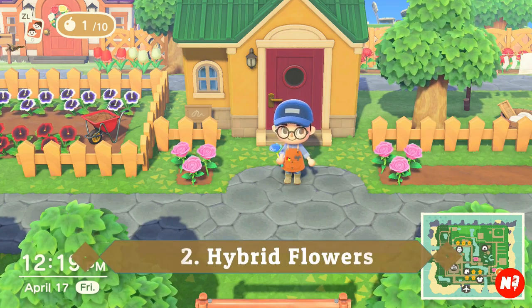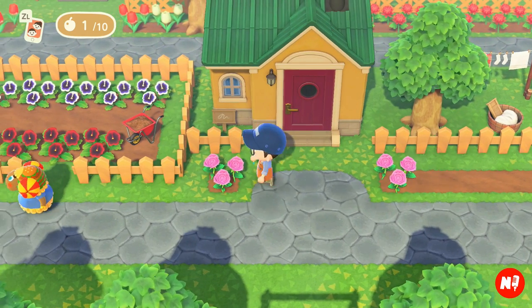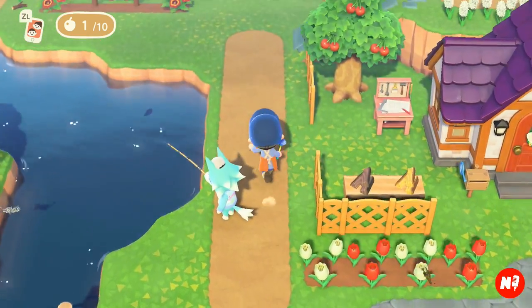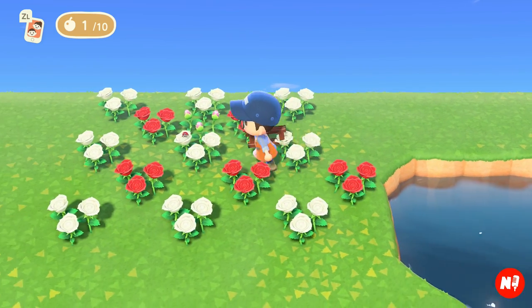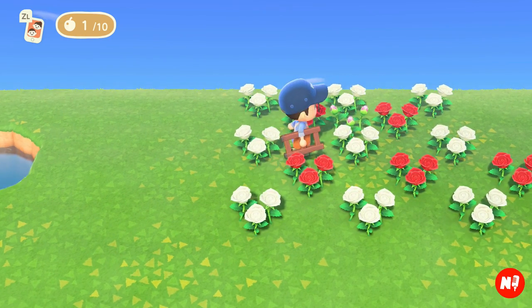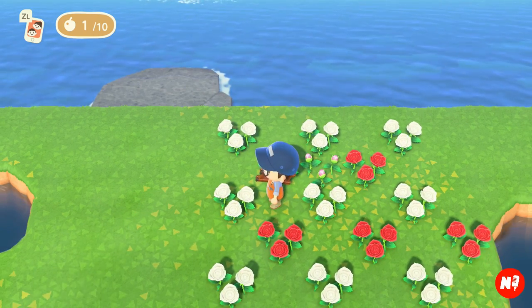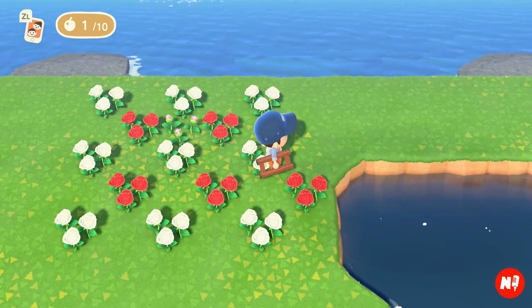Tip number two is all about hybrid flowers. You may have gone to your friends' islands or seen different colored flowers that don't normally grow on yours — these pink roses, for example, are called hybrids. To make them, you want to plant your flowers in a pattern. This checkerboard pattern with spaces in between works best for me. You can look online for what color combinations make what colors. The hybrids will actually grow in the middle spaces that are left blank, so make sure to keep those blank.